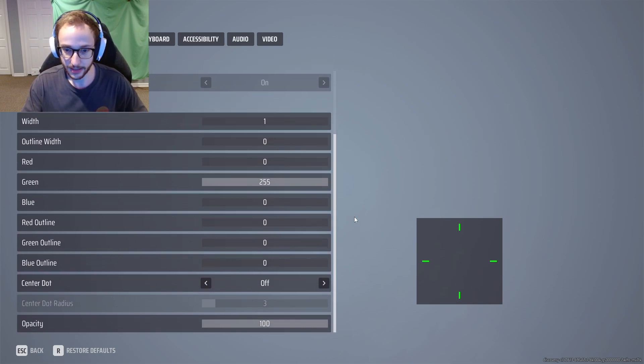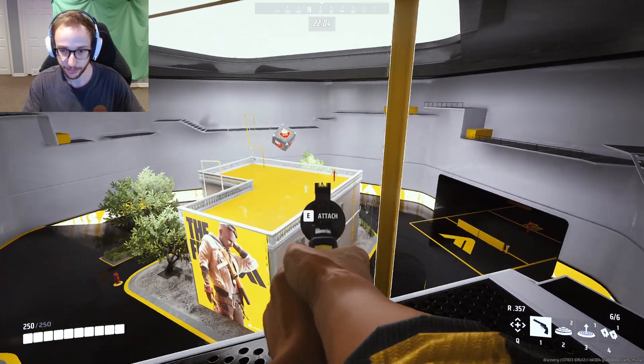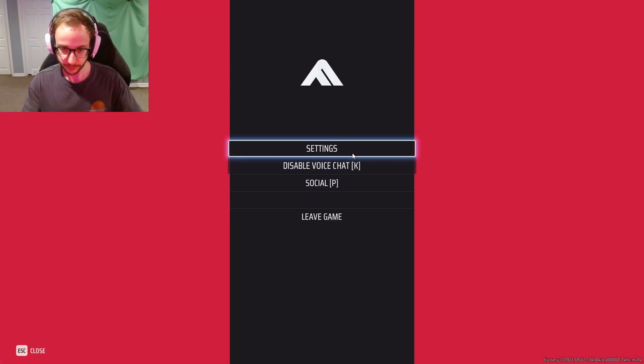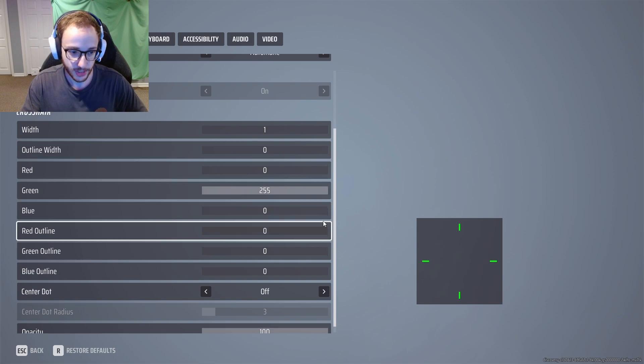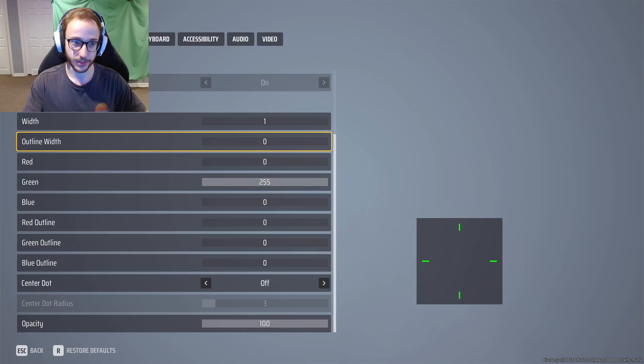Crosshair - the color doesn't really matter, you can have whatever color you want. With these three sliders you can make whatever color you want, and there's a width slider down here as well. You can't really make the crosshair smaller, so it is what it is. The main things here: change the color, change the outline opacity, the outline width if you want an outline. Pretty straightforward crosshair creation - just know it's here if you want it.